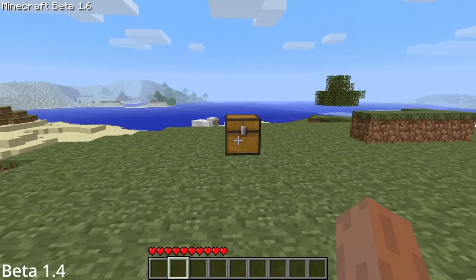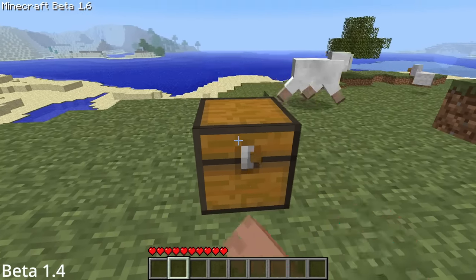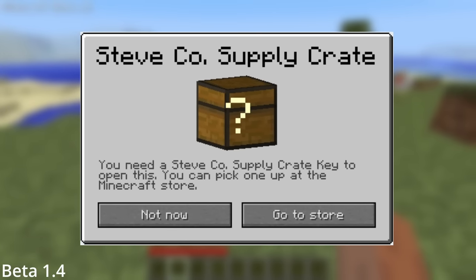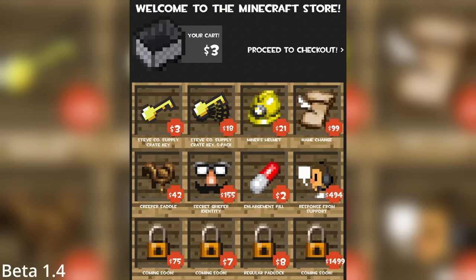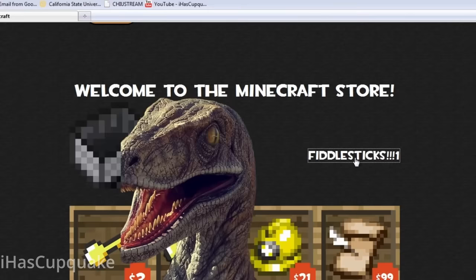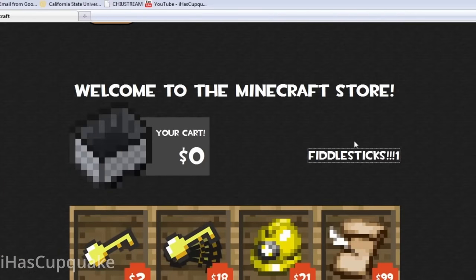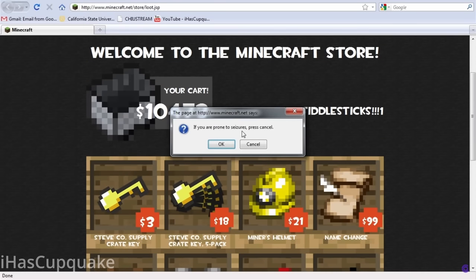The April Fools update for 2011 spawned in a locked chest that when opened prompted the player to buy a Steveco supply crate key. Following the instructions to the Minecraft store opened up a whole other can of worms. Clicking 'proceed to checkout' triggered a screaming velociraptor from Jurassic Park which would fly across the screen and yell at you. And it would give you a seizure warning if you spent more than $10,000. Good one Notch.